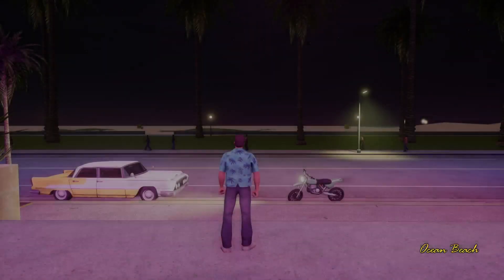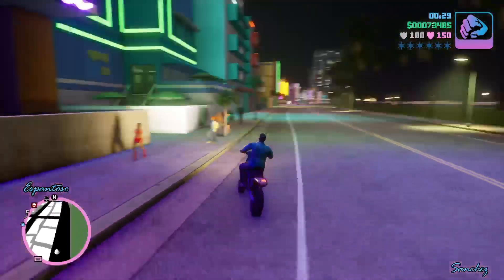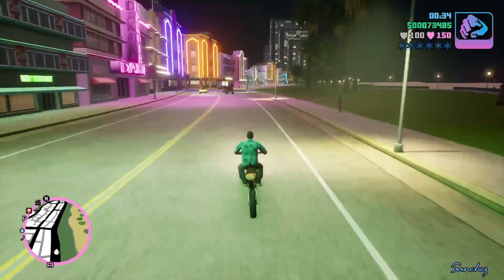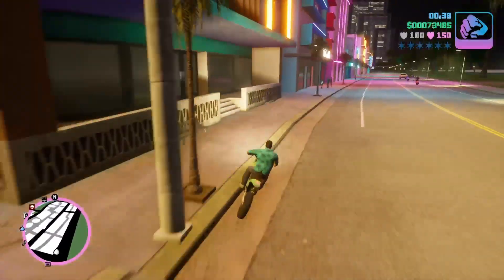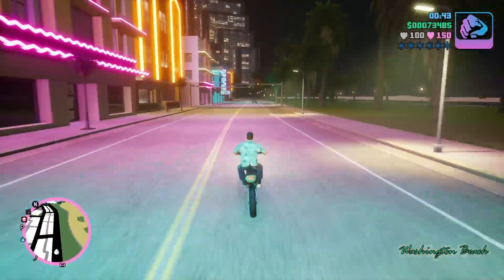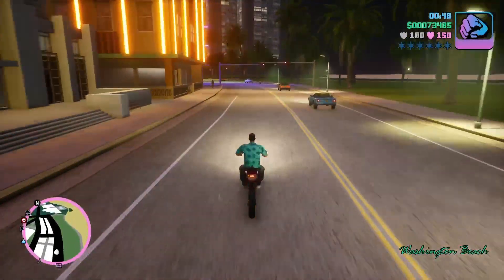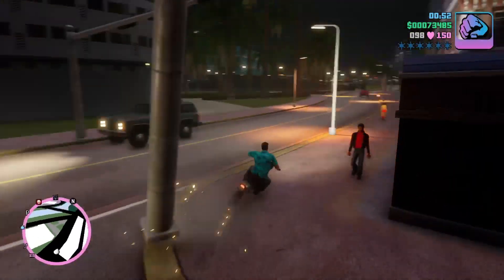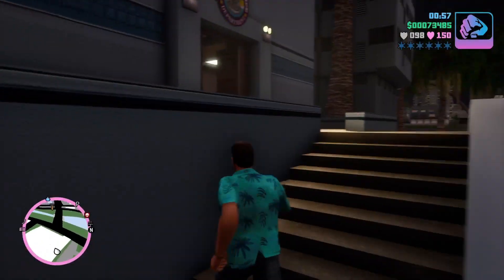Similar to walking into one of your businesses. I think interiors like the nightclub should be open and you should be able to walk in without a loading screen. When it comes to you personally owning that nightclub, you should be able to go to your office door and then it'll put you in a loading screen so you won't be killed by griefers.